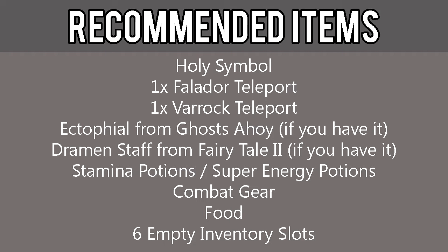Although not required, it is highly recommended that you also have a Holy Symbol for safety against vampires, one Falador teleport, one Varrock teleport, an Ectophial from the Ghosts Ahoy quest if you have it, a Dramen Staff for fairy rings from Fairy Tale 2 if you have it, Stamina potions or super energy potions, combat gear, food, and six empty inventory slots.